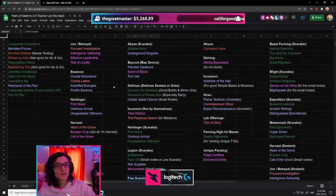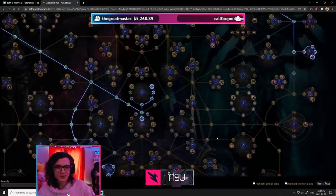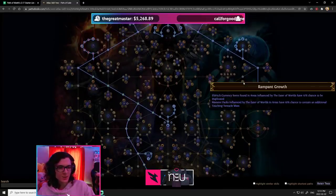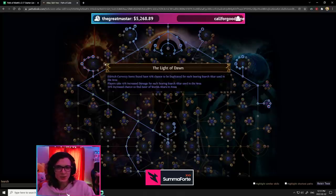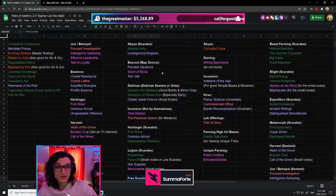There are a lot of things missing here because there are a lot of unknowns. Nodes like Rampant Growth, Word of Exarch, or even Light of Dawn — we just don't know how much these are actually going to be worth until we go out and try them.